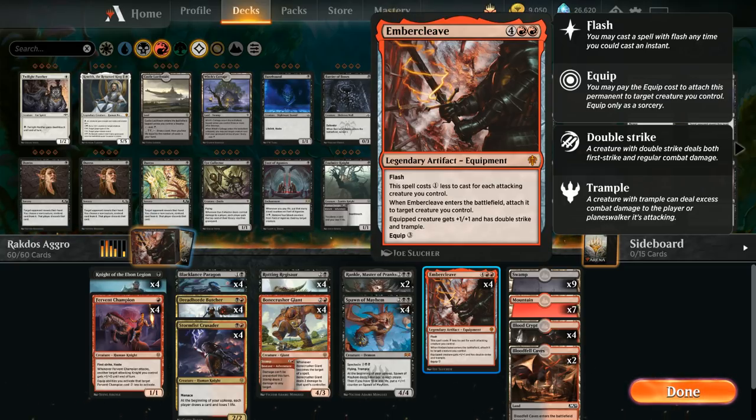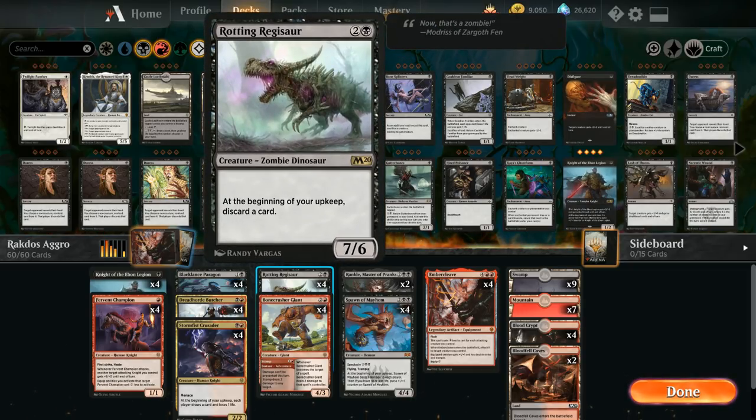It's a very powerful effect that can help us close out games, especially combined with some of our larger creatures like Rotting Regisaur, which has a base power of seven. We could potentially be attacking with 16 points of trampling damage on turn four with Regisaur and Embercleave.